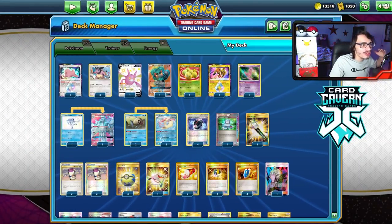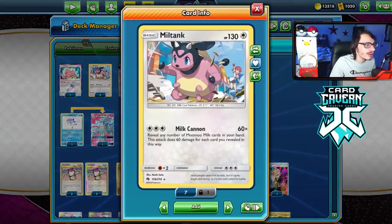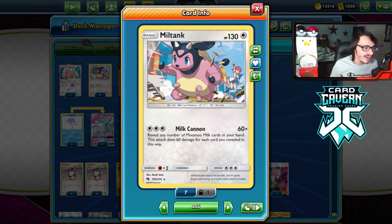Welcome back to the Brandon PDC Joe video. Today I'm showing off my crazy busted Miltank Expanded deck. Miltank has the attack Milk Cannon, which for three energy does 60 damage. You reveal any number of Moomoo Milk in your hand and it does 60 damage for each card revealed this way.